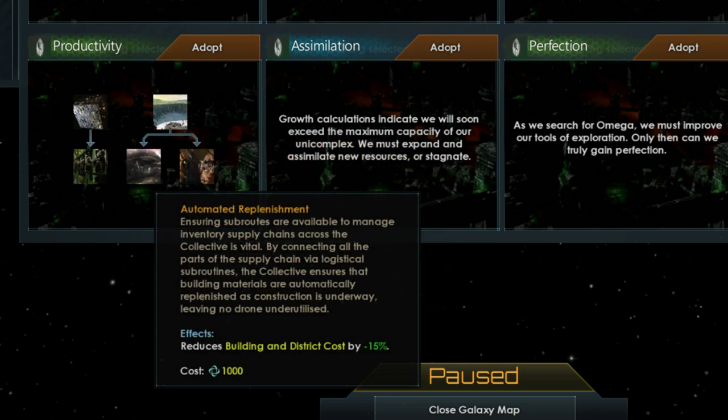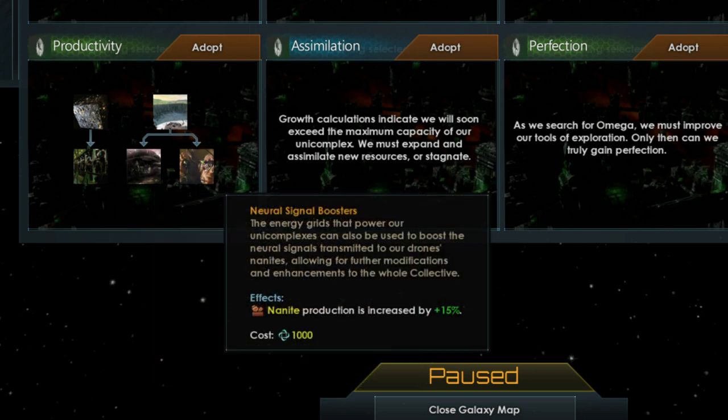Automated Replenishment, the second-to-last option, reduces the cost of buildings and districts by 15%, on top of any other reductions you have. This can be very useful the longer you have it because of the resources saved for other things. Finally, the Neural Signal Boosters tradition increases nanites produced by 15%, which is very helpful for supporting your POPs as well as for Borg operations against your neighbours.